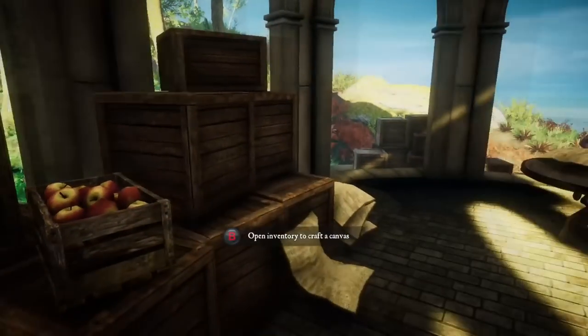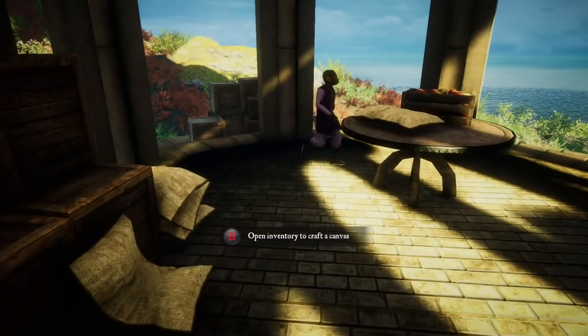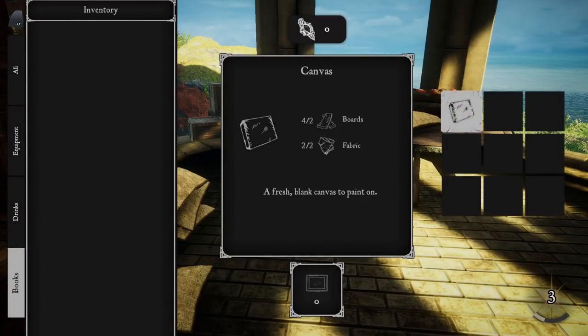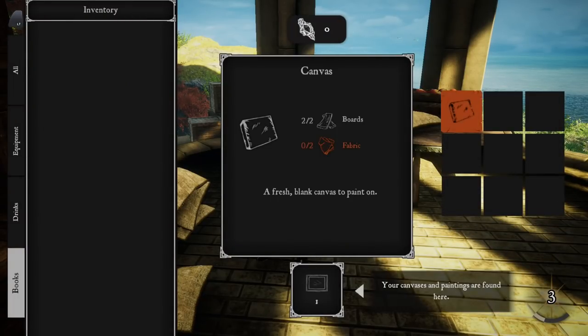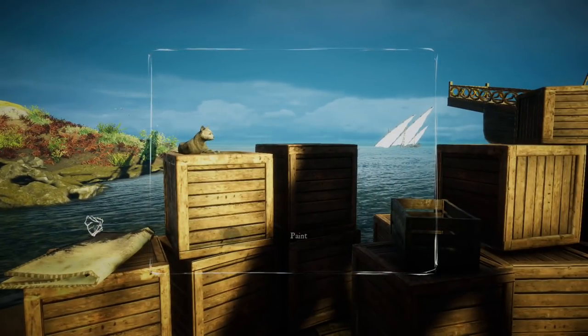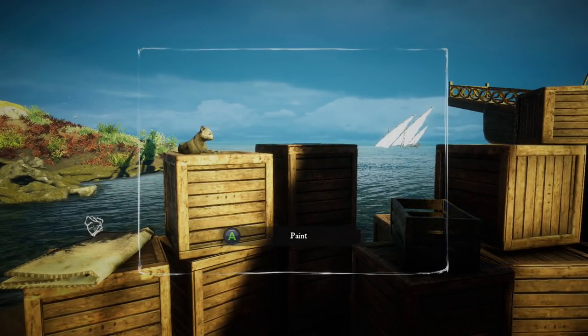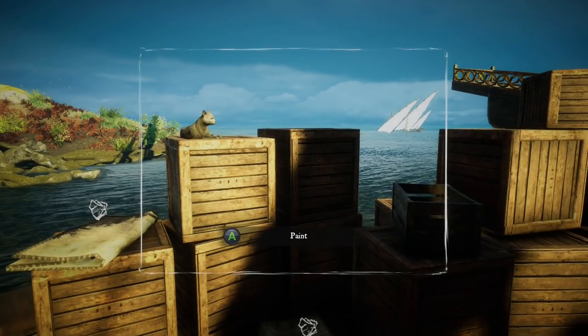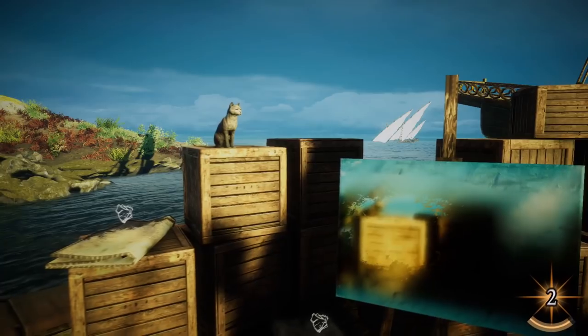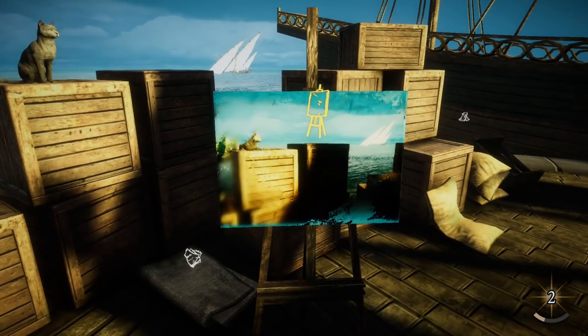One of the first quests is to help a local child with their own painting and show them, and myself, how to gather the materials needed to craft canvases. With a canvas on hand, you can paint anything you like. It works like a very simple photo mode. You find a view that inspires you, manually frame the part of it you want to capture, and with the press of a button, you've created art.